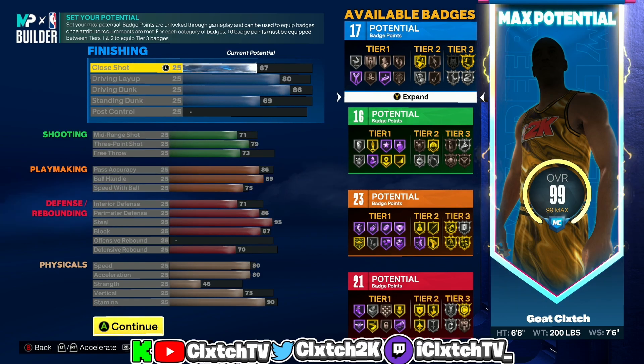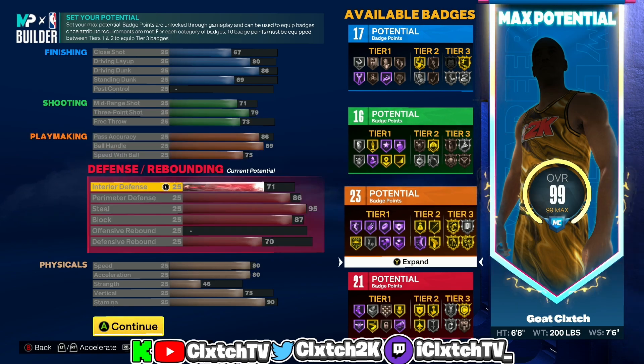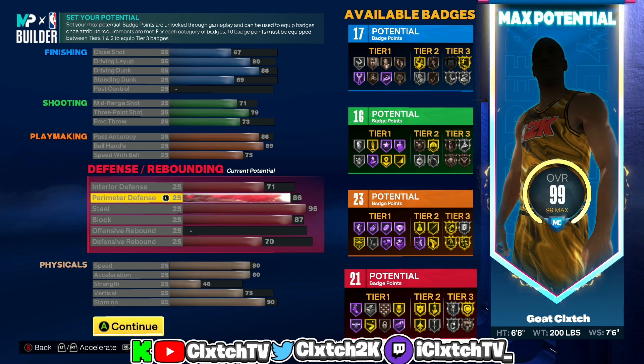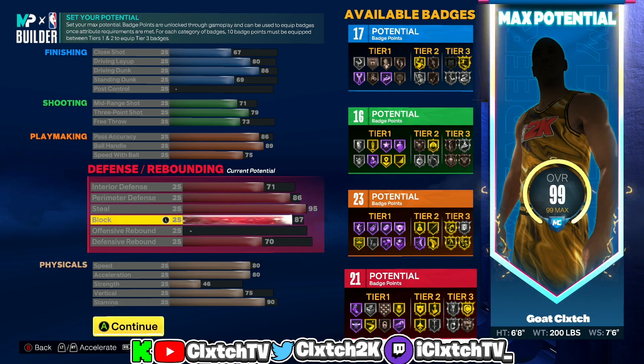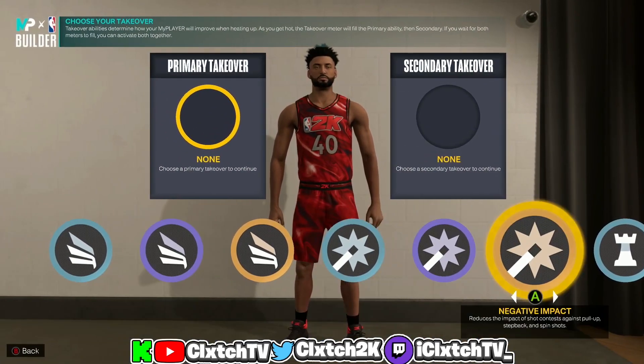Pretty solid build right here — you got contact dunks, you got decent shooting. Like I said, if you guys check out my video on the best jump shots for low three-point ratings, I'm going to put you guys on with the signature cash money jump shot I've been using all year. Really good playmaking, and then really good defense with the gold glove and 95 steal. If you don't want the 95 steal, you could take it down to 85 and go like 92 perimeter for gold clamps, or get gold anchor or higher rebounding.